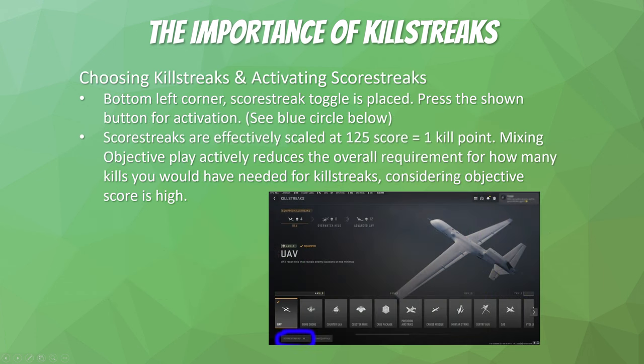Moving on to how you can choose and activate your scorestreaks: go to the killstreaks menu, and in the bottom left corner, toggle scorestreaks. Press R2 on PlayStation, right trigger on Xbox, or if you're on mouse and keyboard use 2 or just click it. This will toggle scorestreaks, and you can switch back to killstreaks if you prefer.